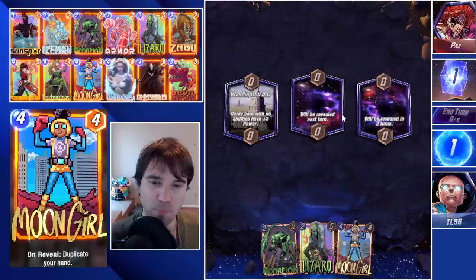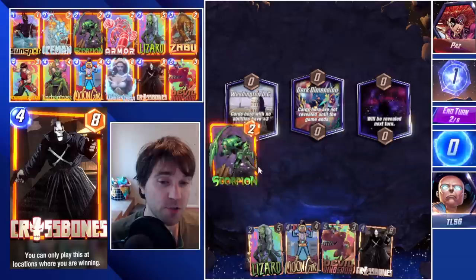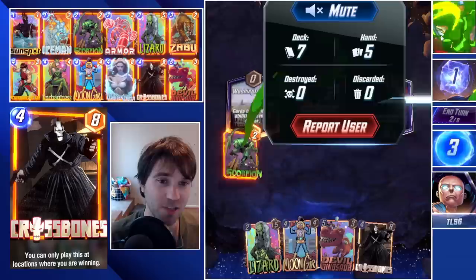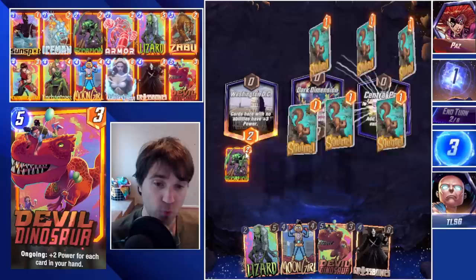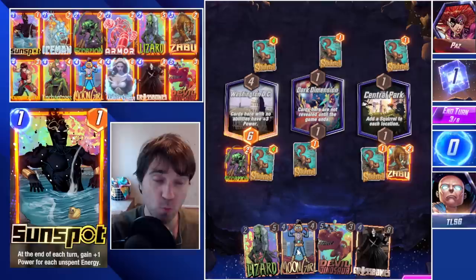Next up we have Paz. The first location is Washington D.C., so we're going to skip turn one. We have either our Lizard to grab initiative or our Scorpion to impact all of their cards. Since they didn't play a card on turn one, we'll go ahead and play our Scorpion. That gives us five value from their hand plus the two, so it's effectively a seven power, two-cost play. It could potentially be even more if they were planning on doing an Iron Man or doubling down on those cards with their Moon Girl.